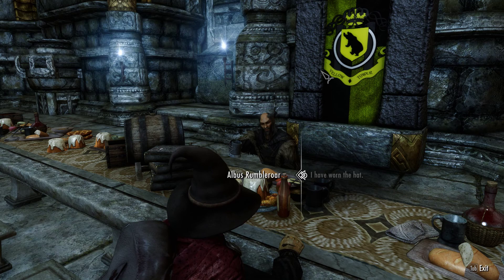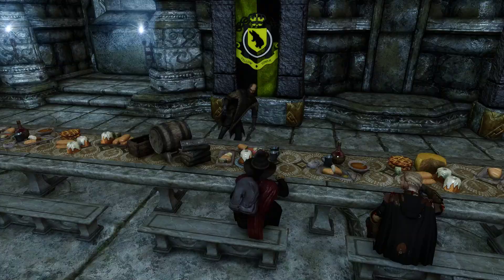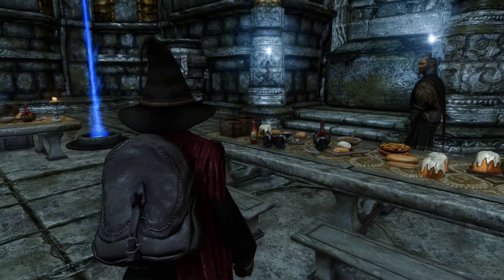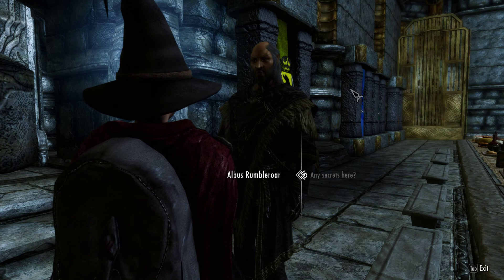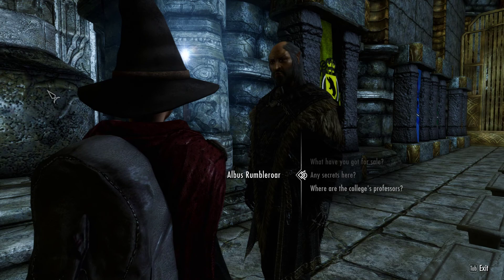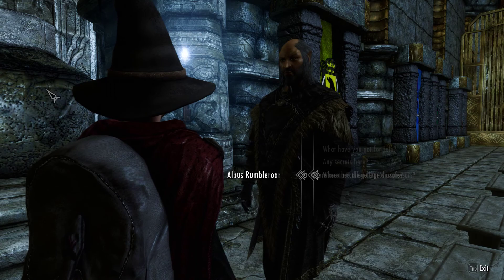I'm right behind you — oh my god. Wait, Professor Rumpelroar, come back! Any secrets here? There are many mysteries in this building — you may find some hidden treasure if you are lucky. You should explore and see what you can discover. Where are the college professors? You can find the professors in the hallways connected to this room. You can learn so much from them — you need only to stay a while and listen. Until next time. That's really cool. I don't know how they did the voice acting for this. That's really annoying — I don't know why they used that wolf sound so loud.